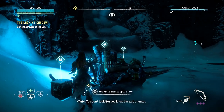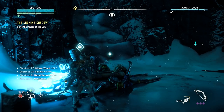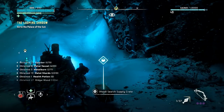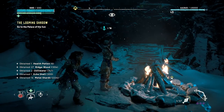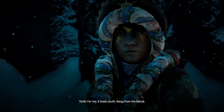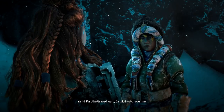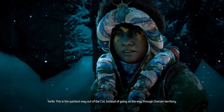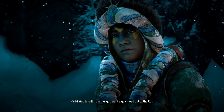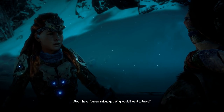We encounter an NPC who says: 'You don't look like you know this path, hunter.' She explains she's heading south, away from the Banuk, past the Grave Horde. 'This is the quickest way out of the cut, instead of going all the way through Oseram territory.' She warns: 'You want a quick way out of the cut.' Our character responds: 'I haven't even arrived yet — why would I want to leave?'